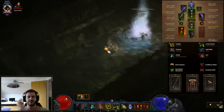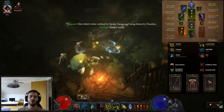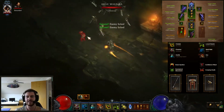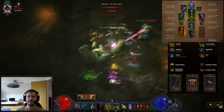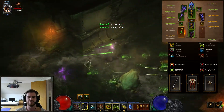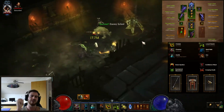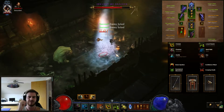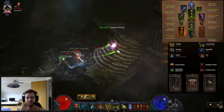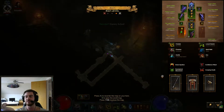Firstly, licking 30 enemies is extremely easy to do, because when you use your Hex, you spawn this huge toad and that will start licking mobs. You basically have to let it lick as many as you can, so you don't immediately start blowing mobs up. The timer is pretty generous — that is putting it very lightly. As you can see, I am almost done with the licking already, I have 21 of 30.